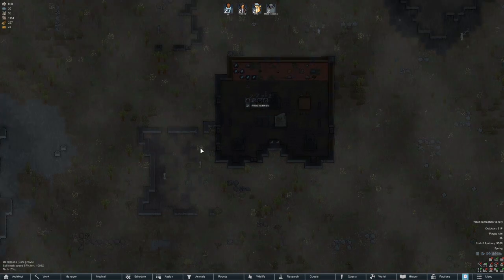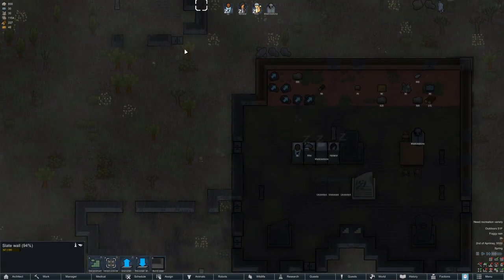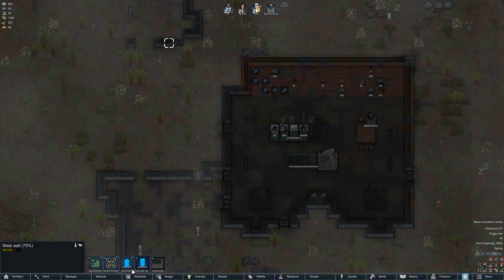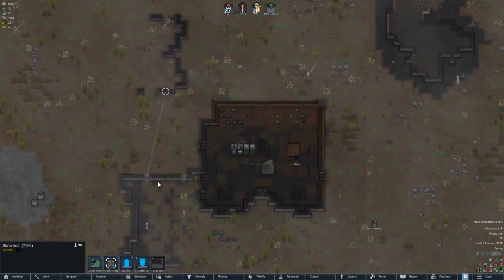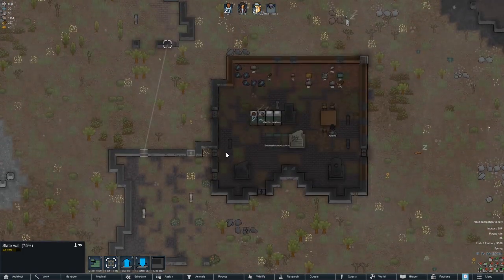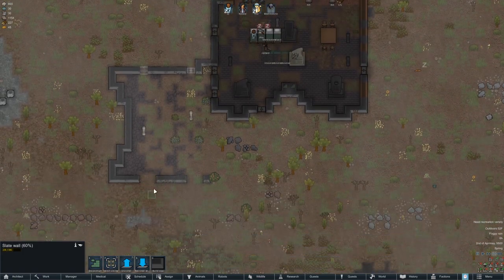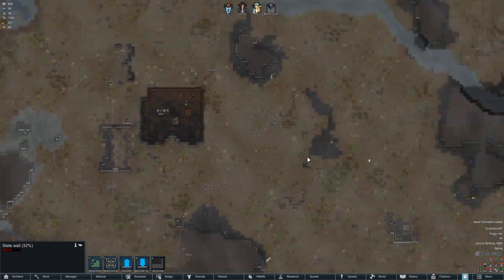We will get some of this other area started up. We have all this slate that we can reinstall over here. I would like to make this like a dining room over here. Or maybe this will be the rec room and we can just leave this as dining. Or this could be the start of a research room, which would be nice too. I'm reinstalling — I think I also want to get someone growing.